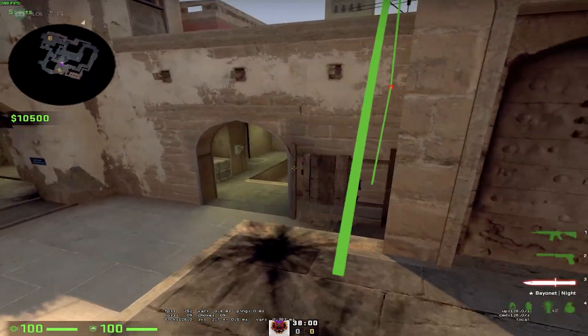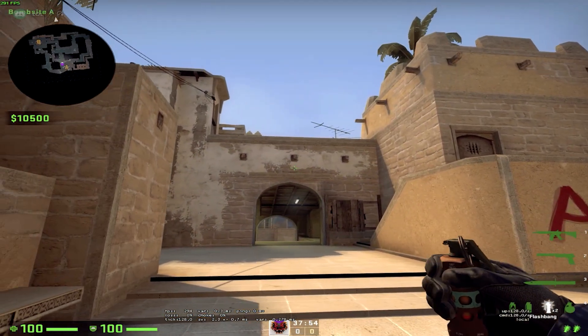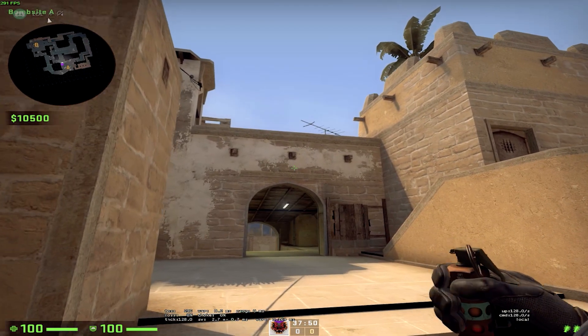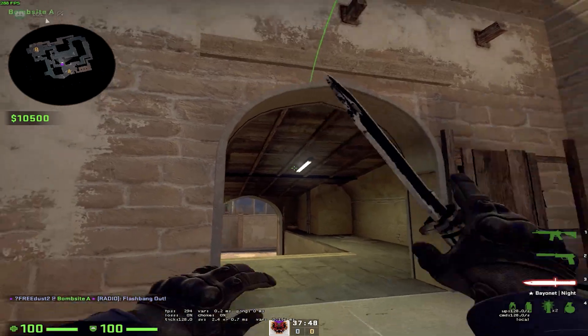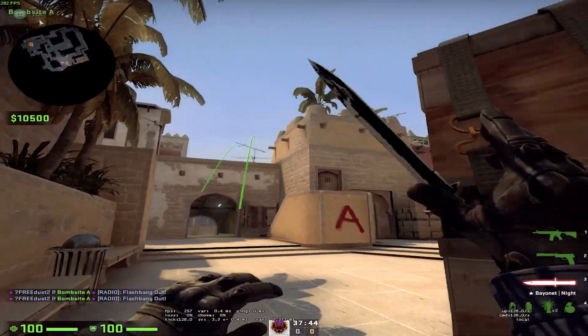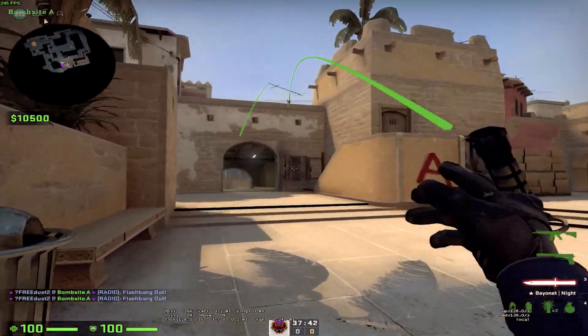If you're playing A and you want to help your mid player, or if you just want to throw a flash and then quickly pick, you can throw a flash like that. It can be thrown from pretty much every position from A. Pretty good flash.